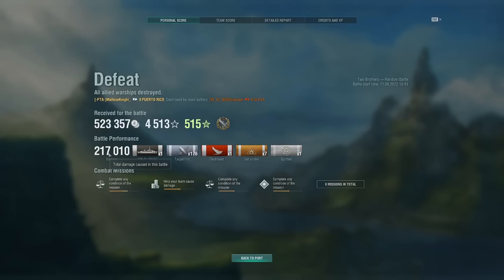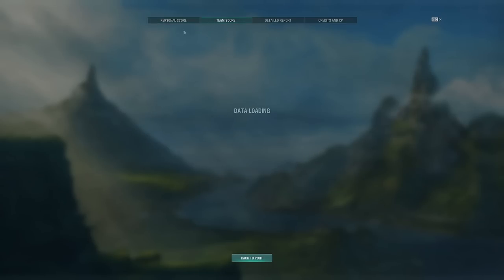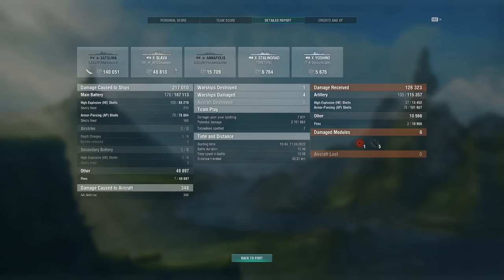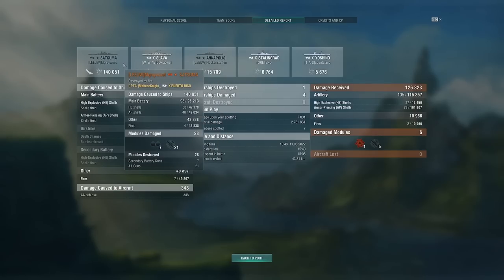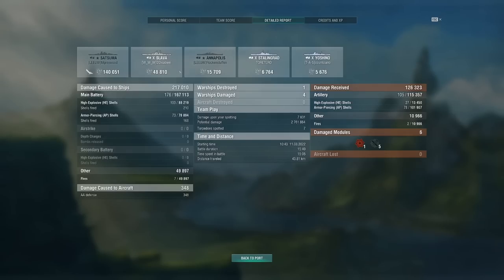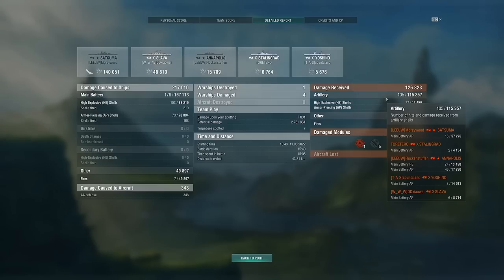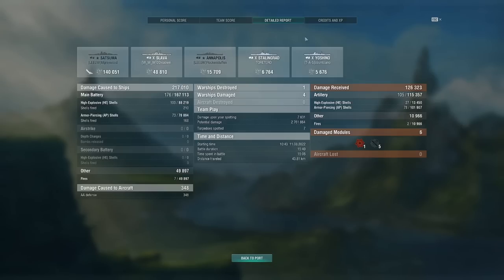We ended up getting 217,000 damage, 1 citadel, 1 kill, 176 shell hits, 7 fires, and a spotted ribbon. Our only achievement is High Caliber. We got 1.2k base XP, top of our team. In the detailed report, 140k was on the Satsuma — split between HE, AP, and fires, mostly HE. We got 48k on the Slava, 15k on the Annapolis, 6k on the Stalingrad, and 5k on the Yoshino. We took 126,000 HP in damage, with one big hit from the Satsuma — he only hit us 16 times but did 57,000 damage. The game lasted 15 minutes and we did lose.